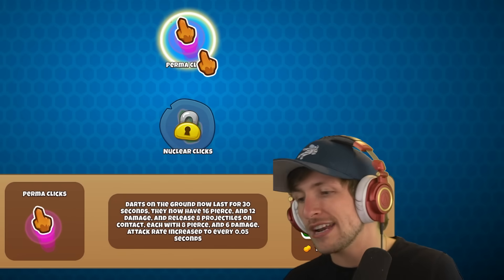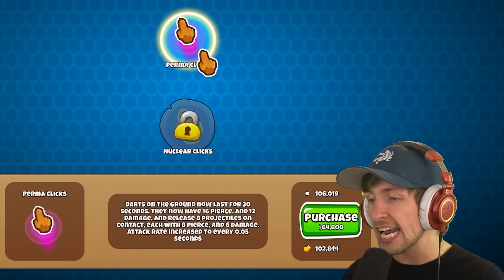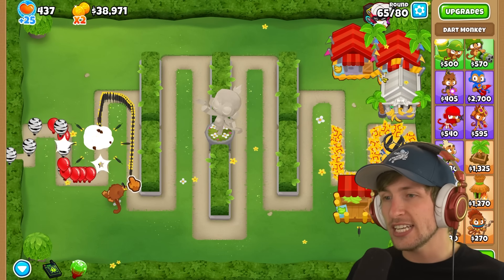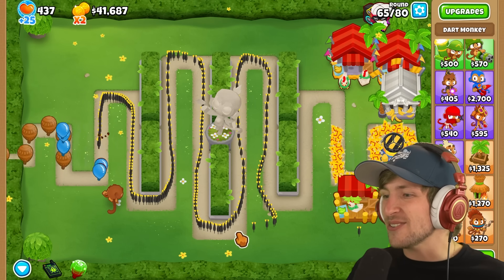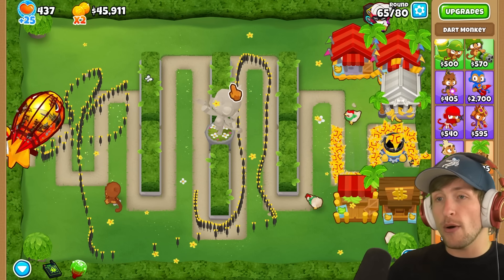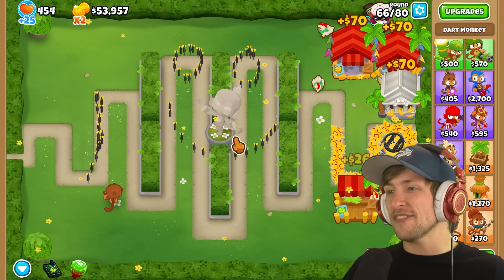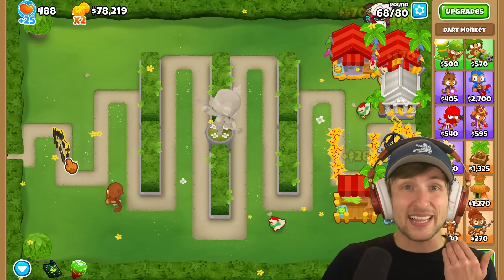Permaclix — darts on the ground now last for 30 seconds. They have 16 pierce and 12 damage, and release eight projectiles on contact. This thing looks absolutely insane. Look at this line — look at how long they last. They last for so long, and I'm not even clicking. I can literally just draw a smiley face — look at this, I drew a smiley face and the statue is his nose. I absolutely love this mod.